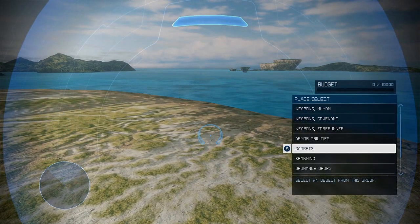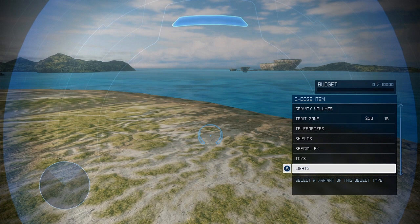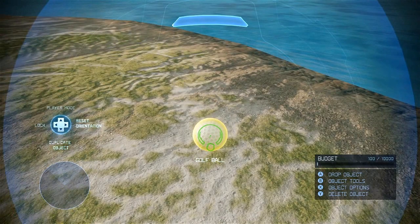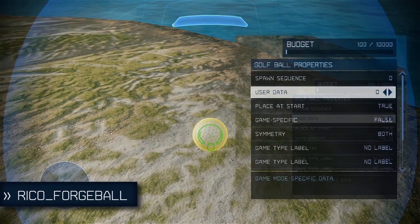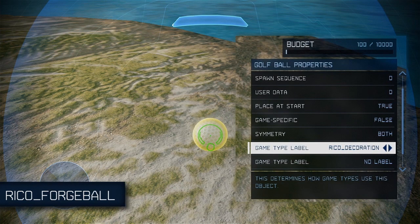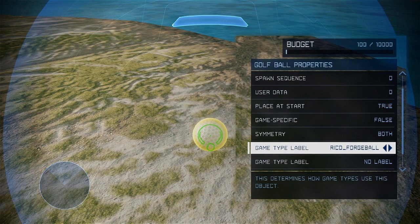These labels can be placed on any object, so let's go ahead and spawn a golf ball. First up is Rico Forge Ball. This is used to make an object serve as your ball. The team setting can be changed to determine who gets points for scoring with that object.